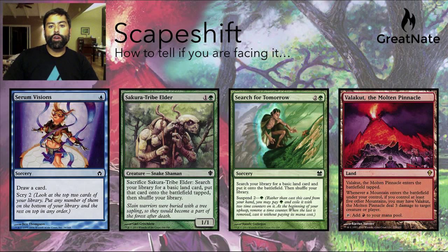You're going to know if you're facing Scapeshift if you see certain cards. If you just see a Serum Visions, you may or may not be facing Scapeshift. But if you see Sakura-Tribe Elder or Search for Tomorrow, it's almost definitive — there is a chance you could be facing the Goblin Charbelcher deck, but more than likely it's going to be Scapeshift. And if you see a Valakut, then you're definitely playing against Scapeshift, because nobody else plays that card.